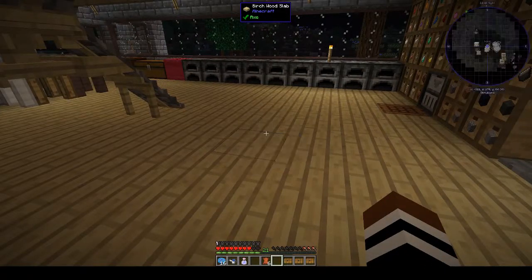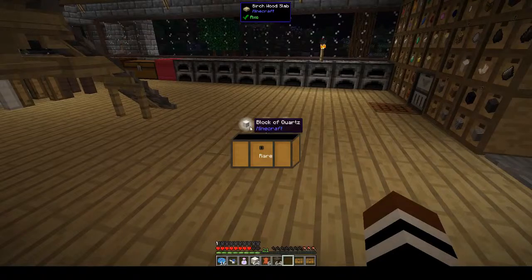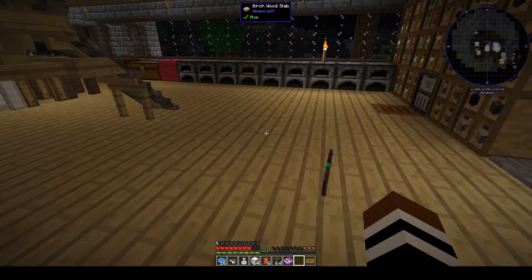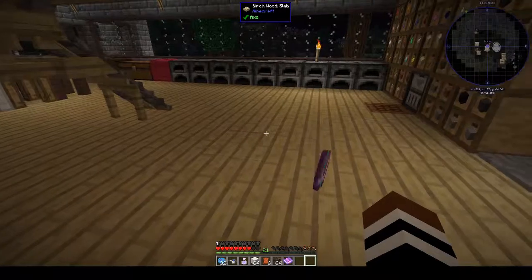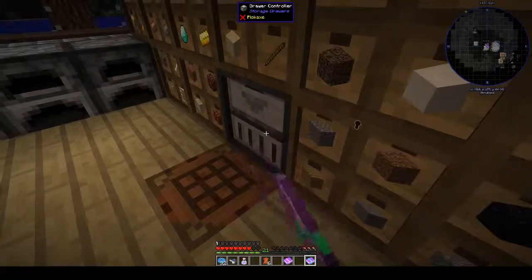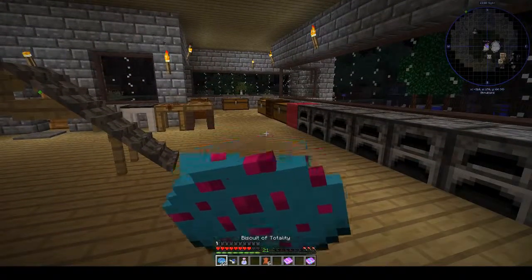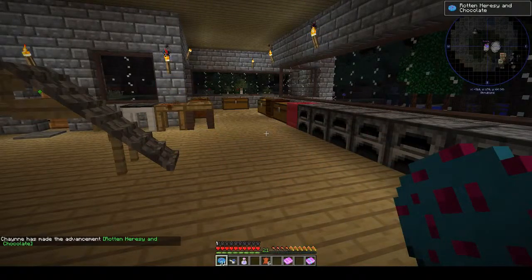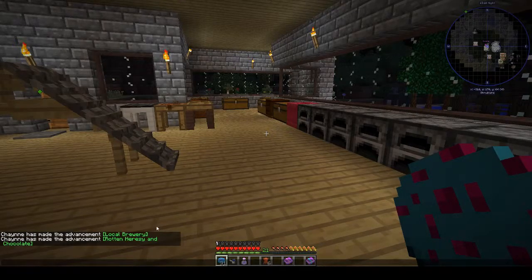Biscuit of totality — yeah, that's good. Quartz, soul sand, and glowstone — that's okay. Enchanted books, more biscuits of totality. Well, it's not too bad — at least it's not another beacon. We have 32 biscuits of totality and we shall eat one now. Infuse and eat a delicious biscuit of totality.